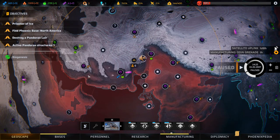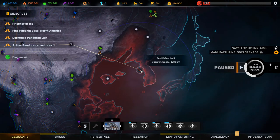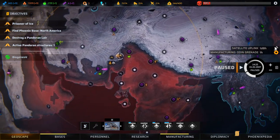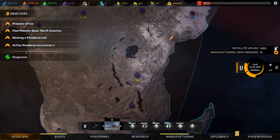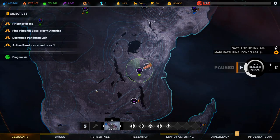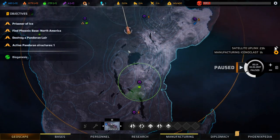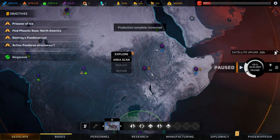Welcome back to Phoenix Point, folks. We lost probably our most valuable squad member in the last episode — our sniper. That was not great. We did hire an assault to replace him because we can't find any snipers or heavies at all. There's a Pandoran lair — not a nest, a lair. We need to heal up and start a scan down here, then head up to explore because we have five healthy people.